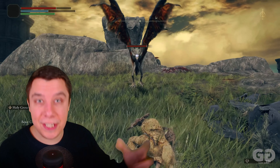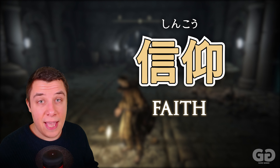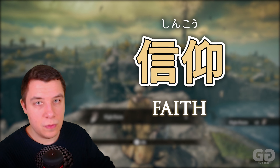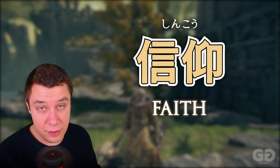In contrast to magic and sorcery, here we have faith — Shinkou. This is the primary stat for the prophet class. Your Shinkou, your faith, boosts your ability to do incantations — that's the prophet's way of magic. This includes healing, spells, recovery, and all kinds of different things that the prophet uses.